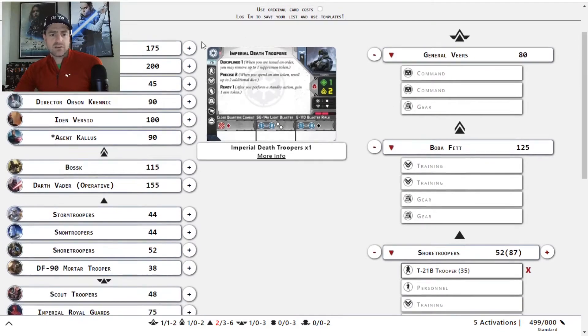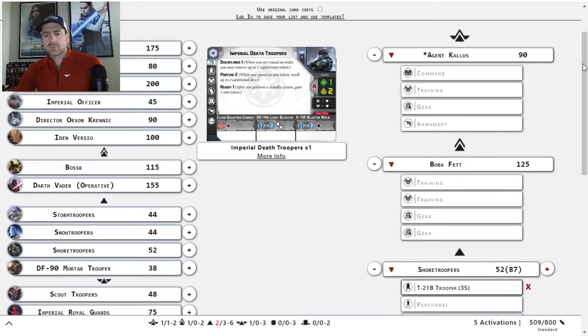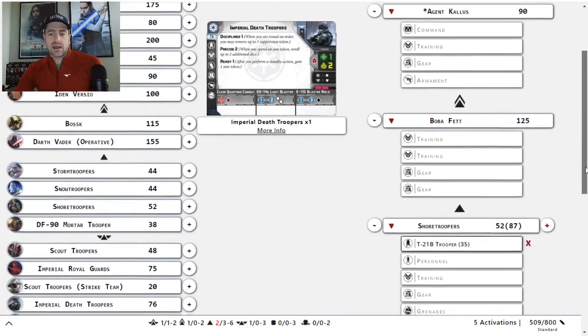Agent Kallus is 90 points, so it's a plus-10 on Veers. So let's get rid of Veers and add Kallus. Where he is right now, that puts us at 509.